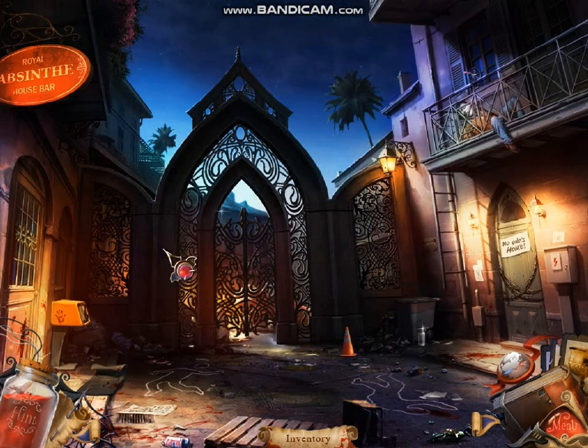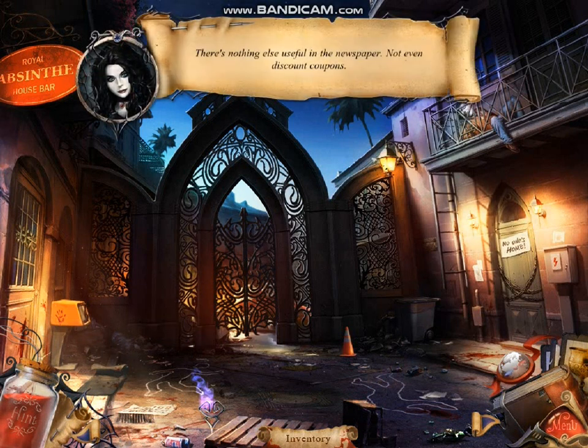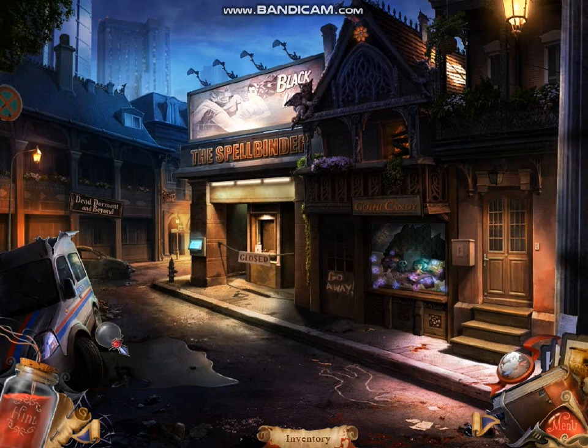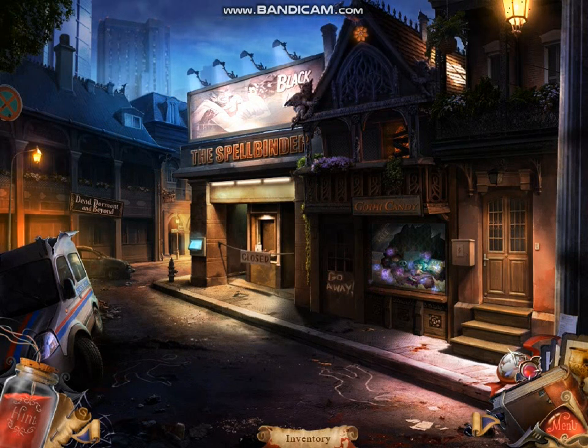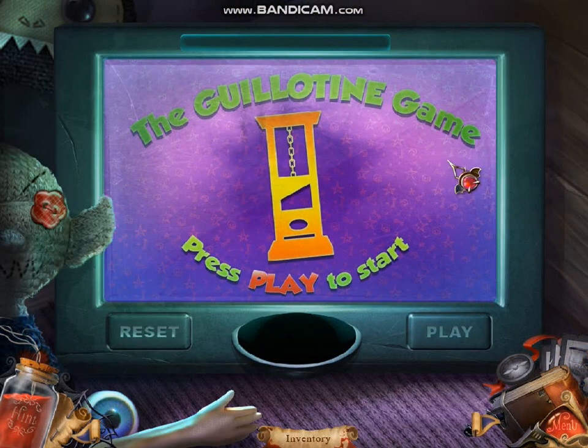Alright, so let's go to the VQ. There's a bottle here. There's nothing else useful in the newspaper, not even discount coupons. I'll put some of that oil in this bottle. So what we need to do here — let's go to the Hidden Object Scene. We need to go to the Hidden Object Scene and find some things. What you need to get out of this is this bottle here.